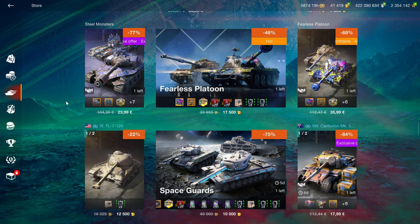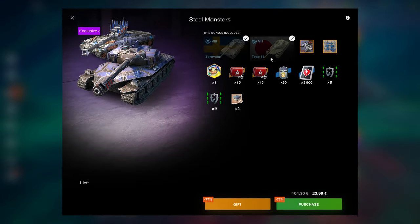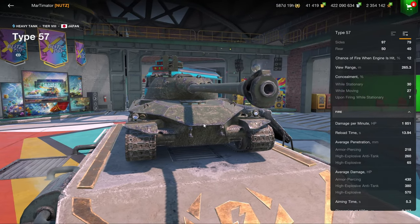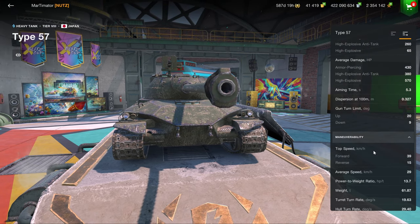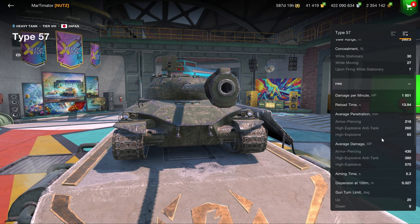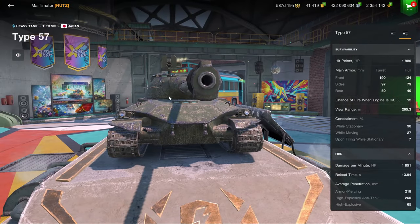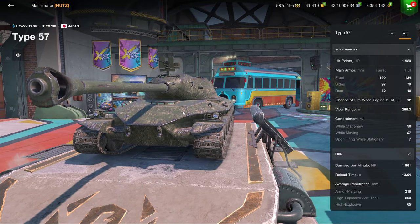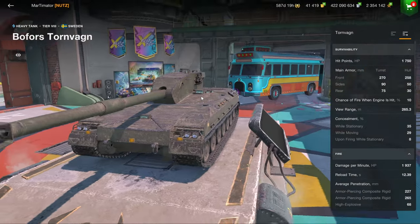There is something really great in here and that is the Type 57 and the Torn Wagon. The Type 57 is one of the best tier 8 heavies in the game - good at earning credits, good at dealing damage, and a lot of fun. Unlike something like the Object 252U, it does have nine degrees of gun depression. Mobility is very heavy-tank-like, nothing special. Low DPM but 430 alpha damage and very good armor, especially in the turret. It does have a cupola but it's quite far back, so hull-down it's pretty much impossible to pen.